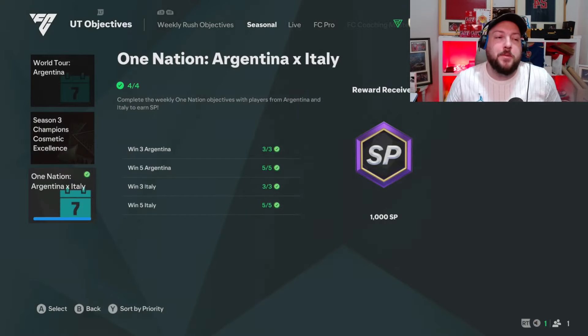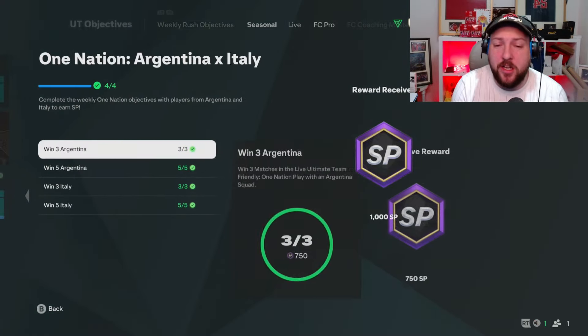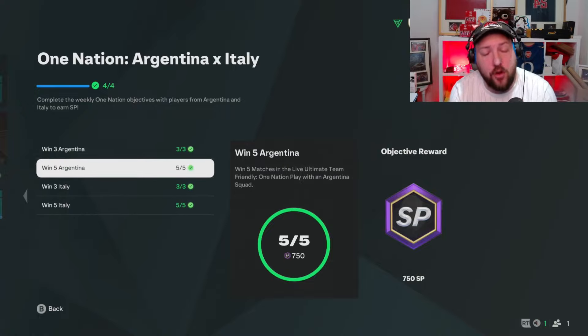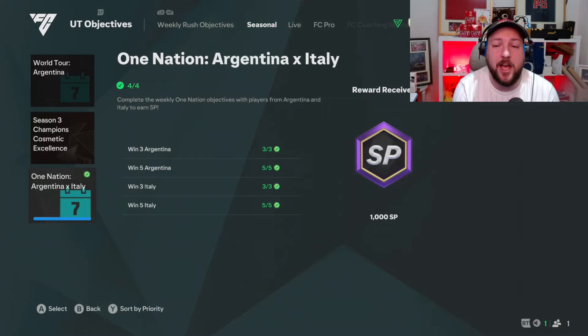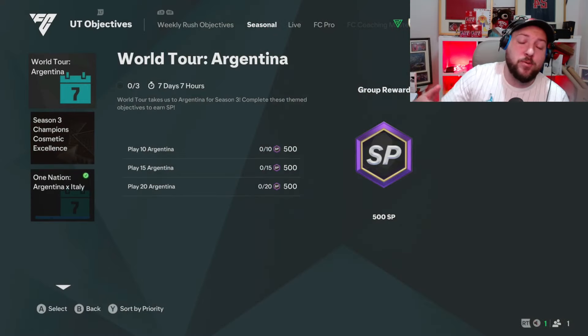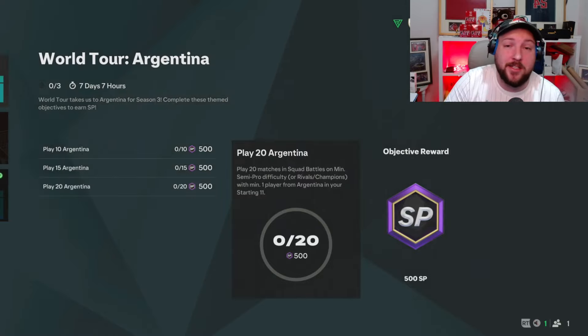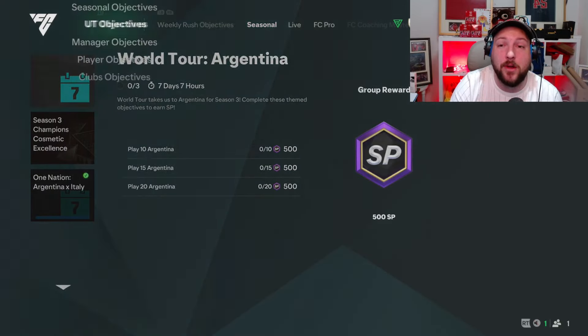So we have completed those objectives. I will mention that you do get lucky with this — people do play gold on gold, so if you score first they normally quit. Won't happen for everyone, but you can get it done quite quickly. The next ones we can tick off while just playing casually. I have got an Argentinian in my main team anyway, which is Martina as a goalkeeper.